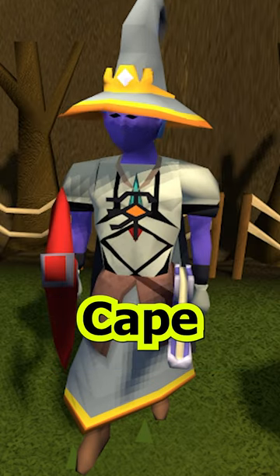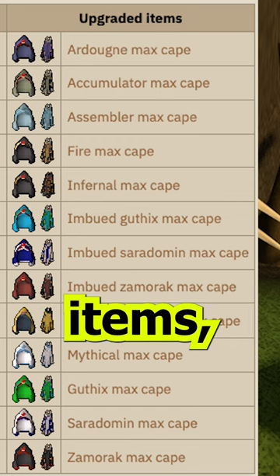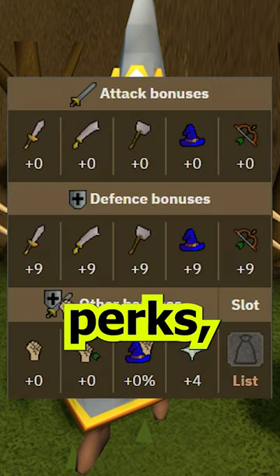Did you know that the Max Cape has 13 different varieties? By combining the Max Cape with specific cape items, you can transform its stats to match that of the item. However, keep in mind that this will remove all skill cape perks.